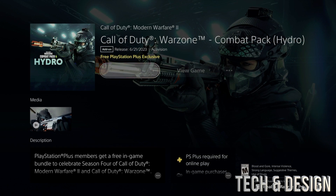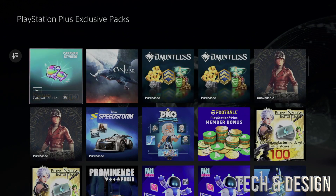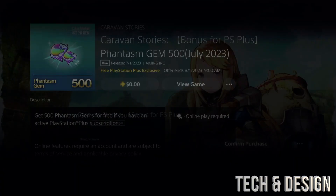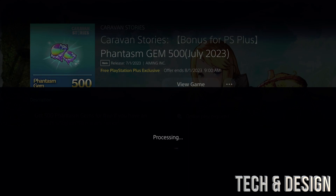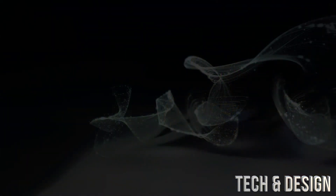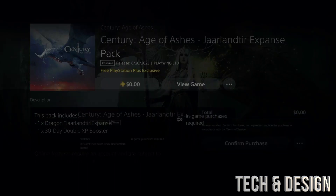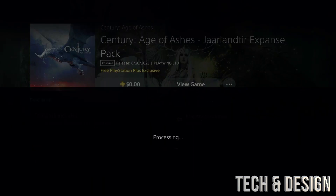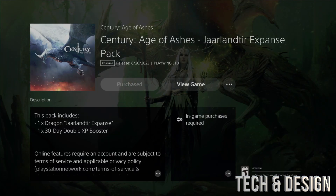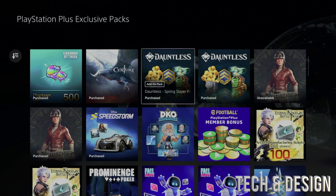Right here we're going to download this exclusive pack. Once you've found the one you want, add it to your library, confirm that purchase, and you're done. Go back and move on to the next one — add it, confirm purchase. They should all say zero dollars.